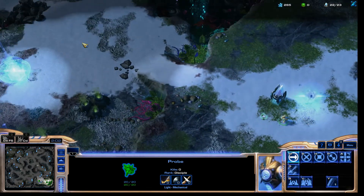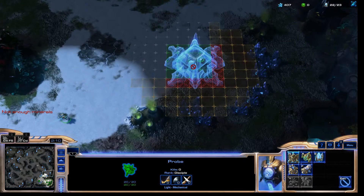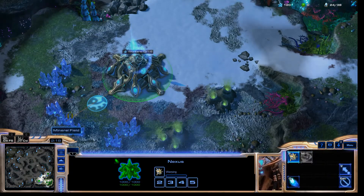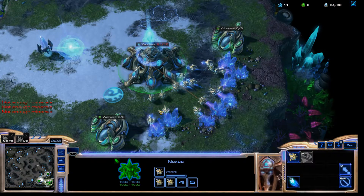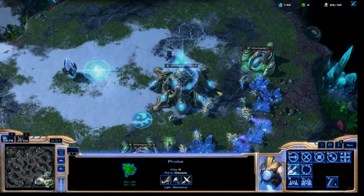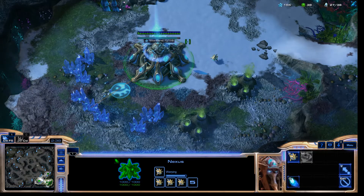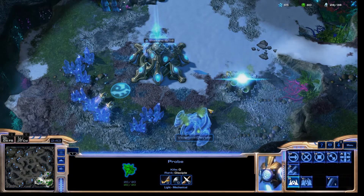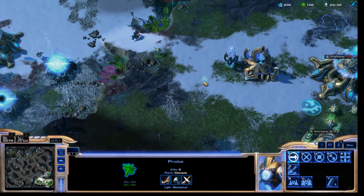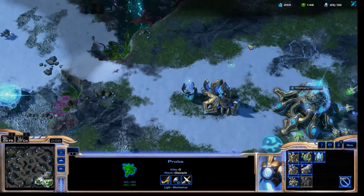I believe that the Protoss is super disadvantaged. The cheapest unit they can have is maybe 100 minerals, which at that time is a lot. And super tough units such as immortals cost you 250, which is actually massive.